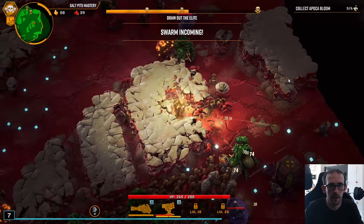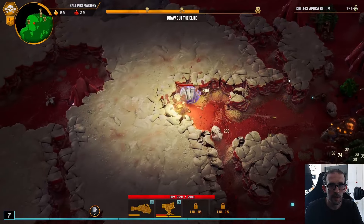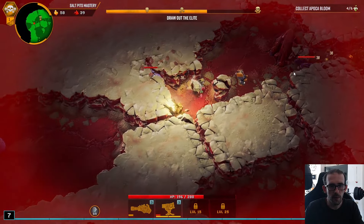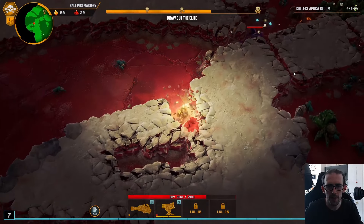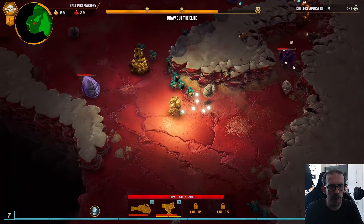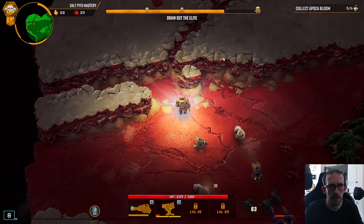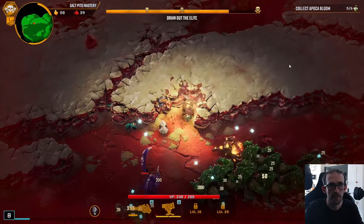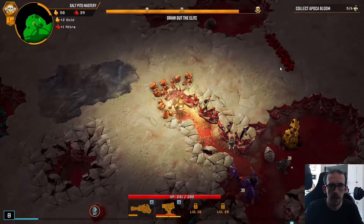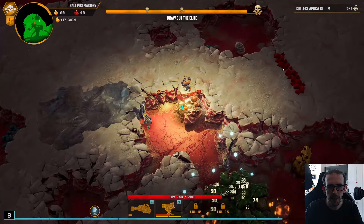Now we just need mining turrets — preferably plasma as well, but I'll take just mining. We've got flowers to get. A rolly boy's causing some problems with the move speed, but nothing we can't handle — we'll get some more move speed at some point. So we've got the ammo rig and a couple of artifacts enabled: scanners and things to increase reload speed and fire rate, only the best of the best. The ammo rig was a very early pick because I think that will increase the projectile count the most.